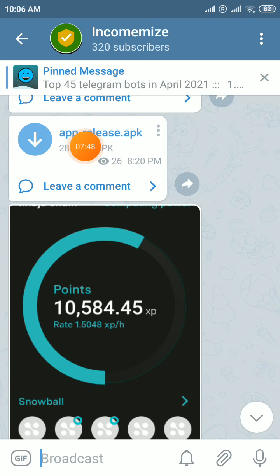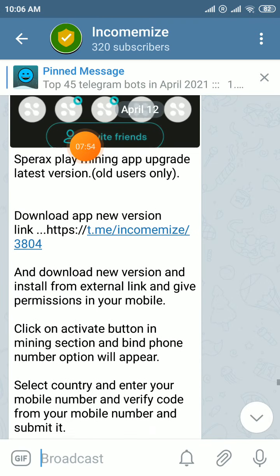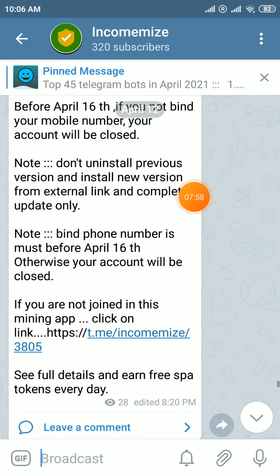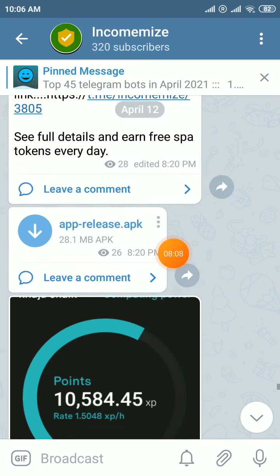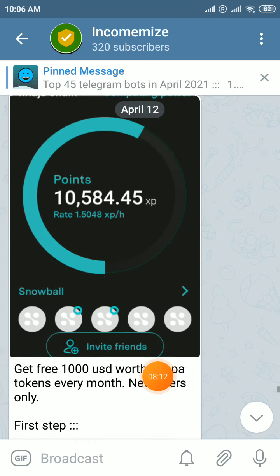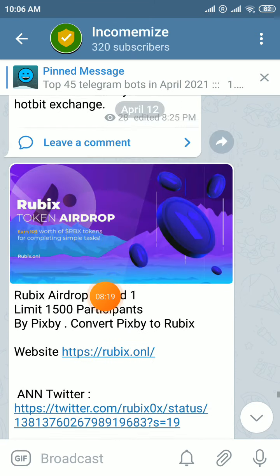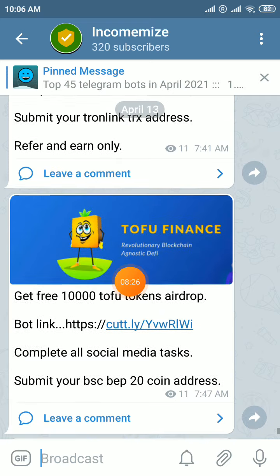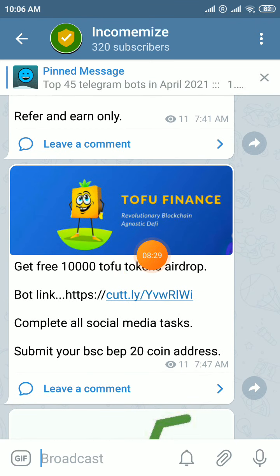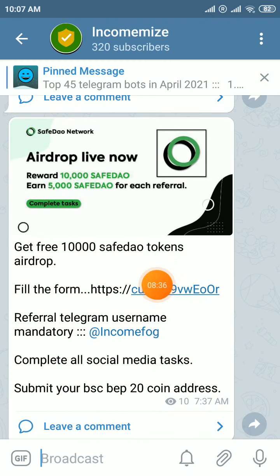Give permissions and follow the old users' process. If you are a new user and haven't installed the app previously, just download the latest version using this link — it will go straight to the download. A lot of airdrop forms are also available every day in my Telegram account — just scroll up and you will find many airdrops.